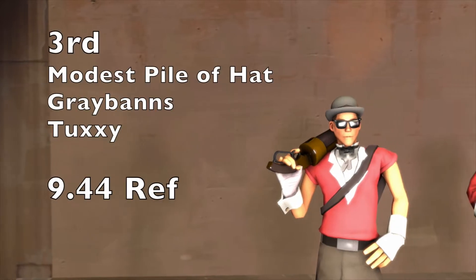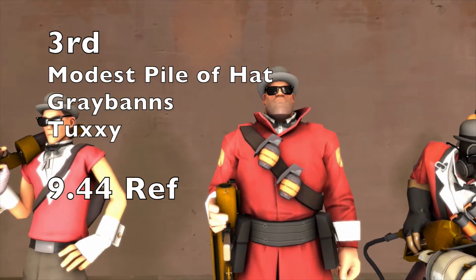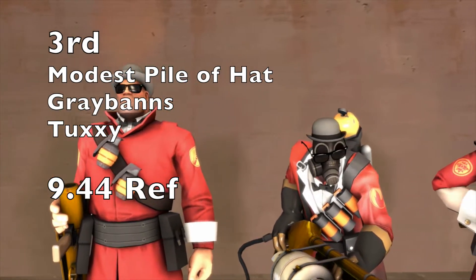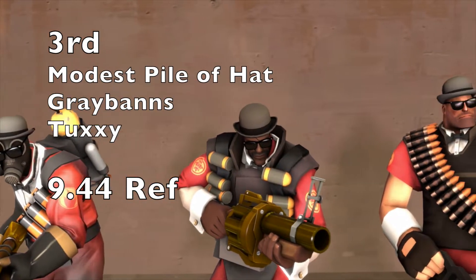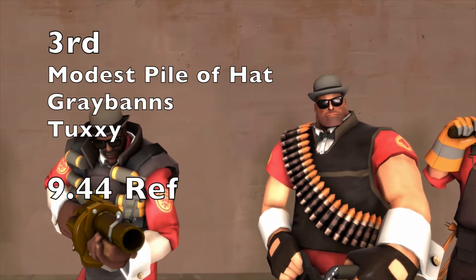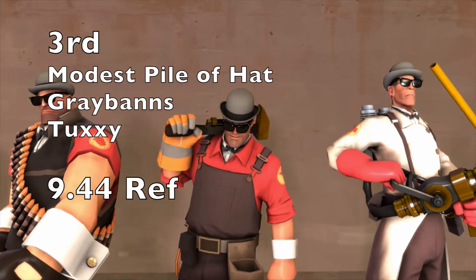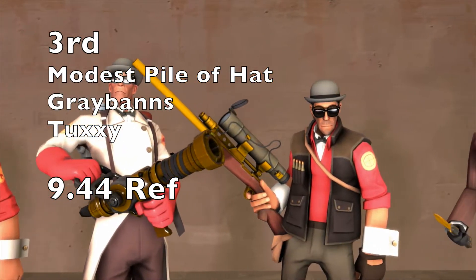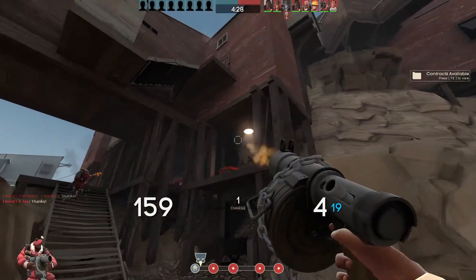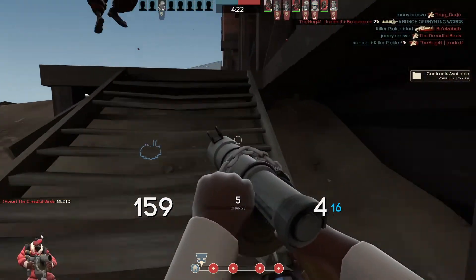In third place is the Modest Pile of Hat, the Grey Bands, and the Tuxi, coming in at 9.44 refined — really for the sophisticated TF2 player. You could actually get four of these sets for the price of one key. Although they're quite simplistic cosmetics, they blend really well together, giving off a very classy vibe, and you can use the set on all classes.